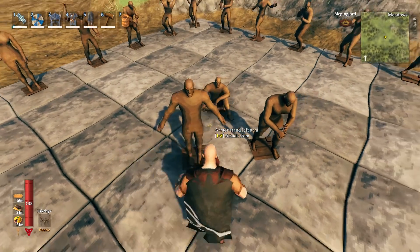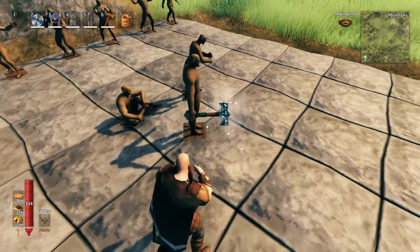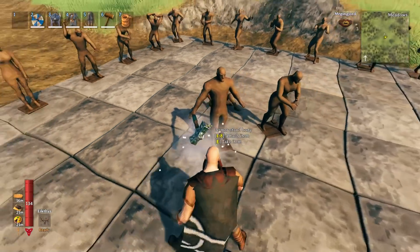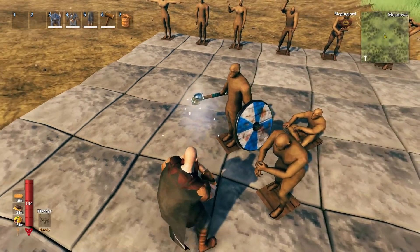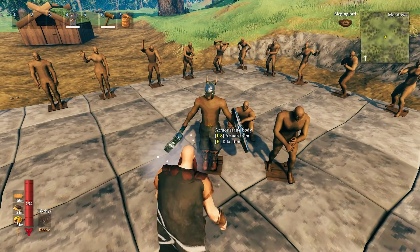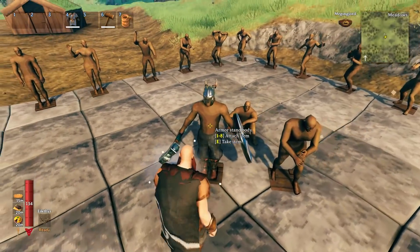They also have items you can put into the right hand or the left hand. I'm going to stick Frostner in — look at that, he holds it! That's nothing like the current armor stand where it just mounts to the back. And here's a shield — pretty cool, right? You just click the body for the rest of the pieces. There's the helmet, there's the legs.